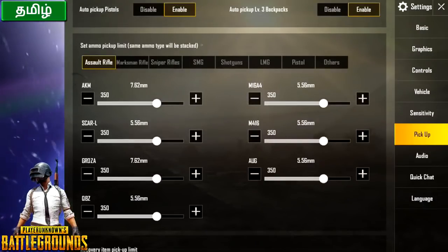You have 350 ammo for assault rifles — 7.62mm for AKM. For example, Groza, QVCS, Carl M416, M16A4. That is more than enough for a match. So set 350 for assault rifle ammo.